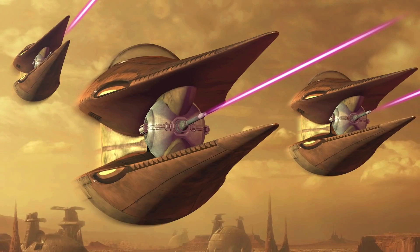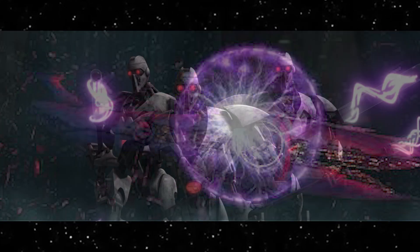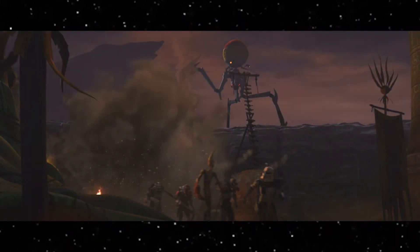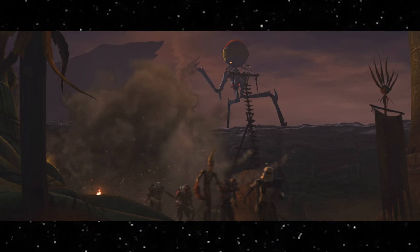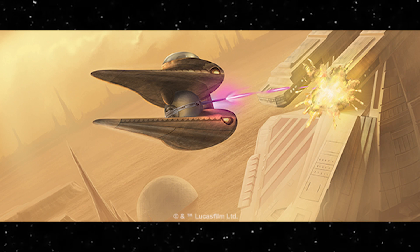Purple was used by the Geonosian Starfighters, the Malevolence — a superweapon created by the Separatists — and most notably the Magna Guards. Purple was also used by the Techno Union Octuptarra Tridroid variants on the planet Skako Minor. Just like with the yellow, there's nothing official regarding what makes this color distinct or unique.